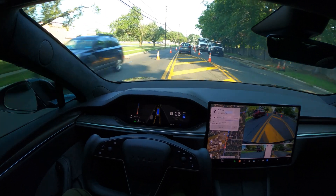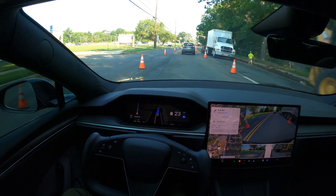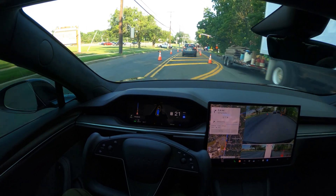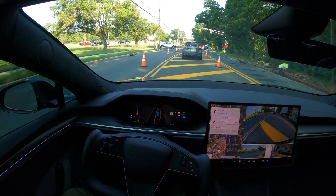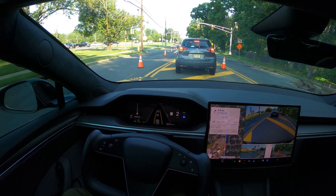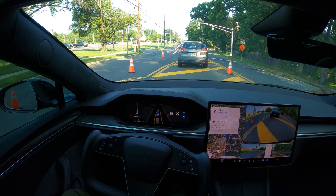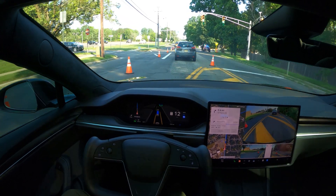Look at this — there's construction going on and it is driving perfectly fine without me doing anything at all. In the previous version, I would have gotten confused or seen issues in some cases. Not today. There's a construction worker right here, and you can see this person is showing up on the display too. The car is seeing and processing real-time data in real time. This cop is walking and showing up here — awesome.